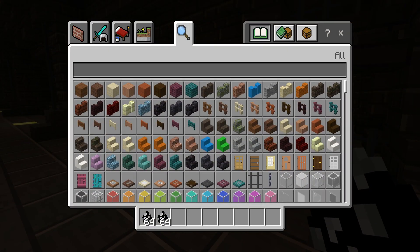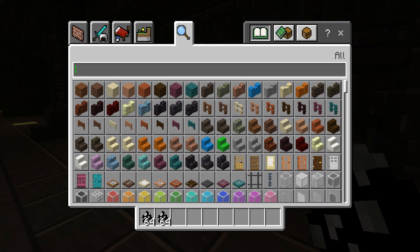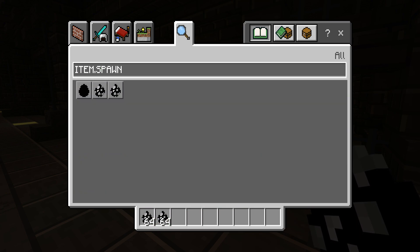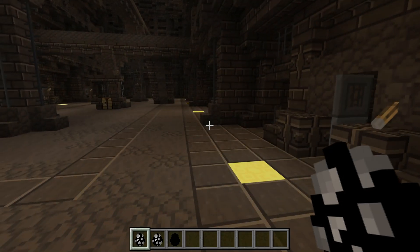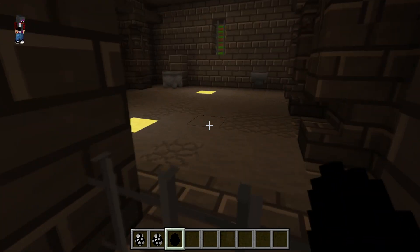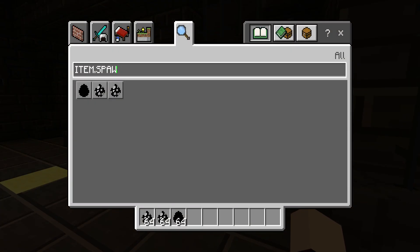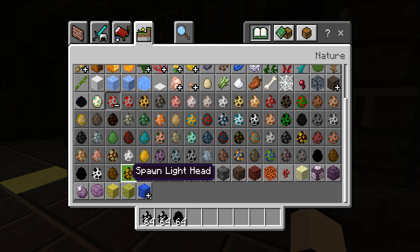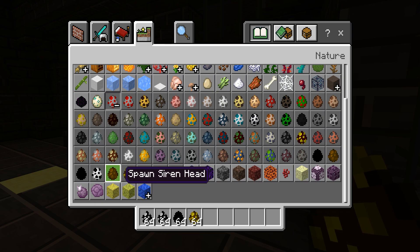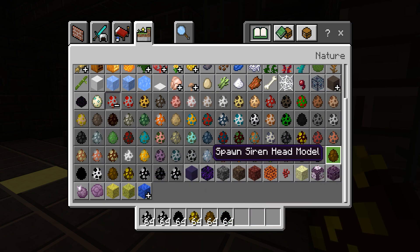Let's throw in some other characters too. Let's look at the spawn eggs — we have Crime, Light Head, Siren Head, SCP, and something called Pres Soldier. What the heck is that? What's the Pres Soldier?